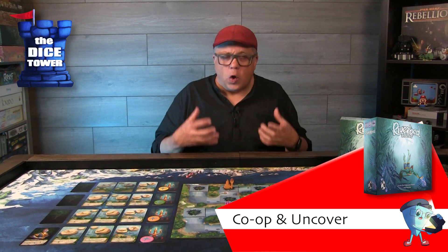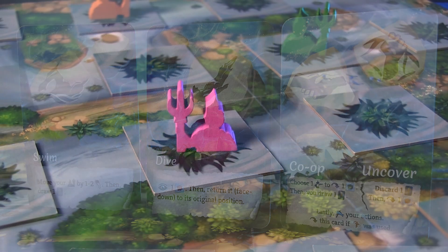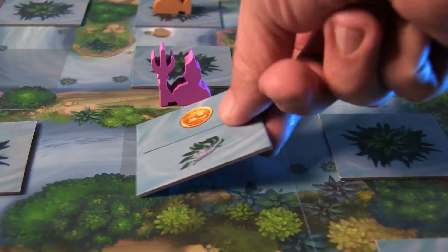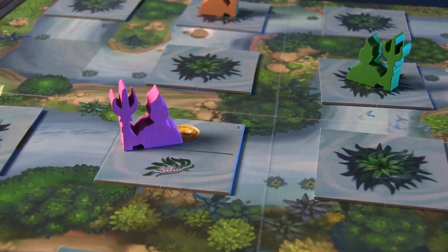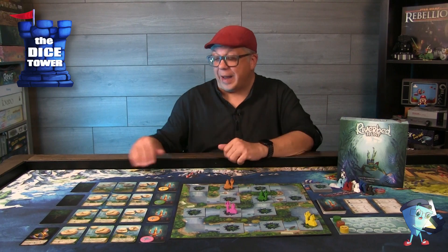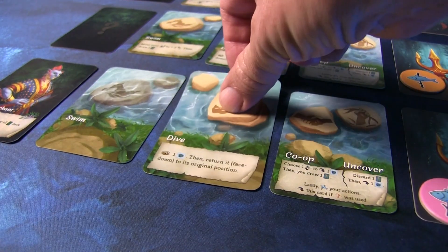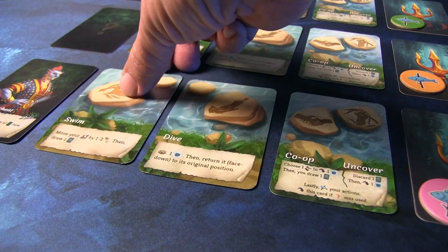The co-op action is about you, as the active player, picking the right person — someone to reveal a tile — and then calculating the resources or elements on the scoreboard, potentially winning the game or just moving up the different tracks based on that tile. At the end of that, you get to draw an ability card and also refresh your swim and dive cards if you've used them.